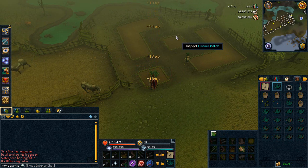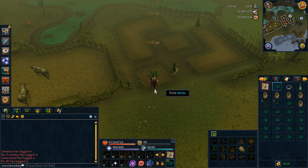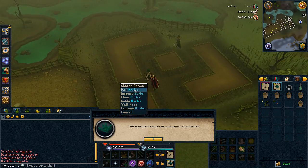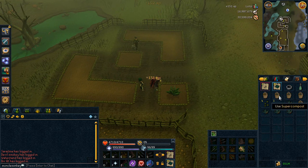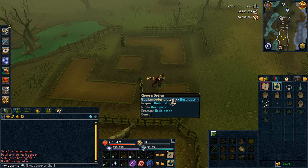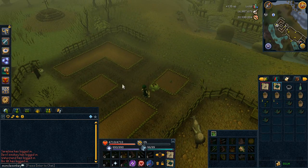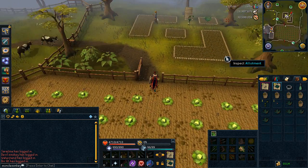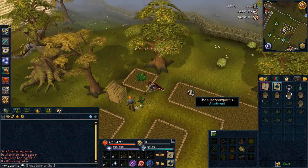I wanted to mention that you can optionally plant marigold or limpwurt seeds in the flower patches while doing herb runs. That's four patches, since you visit four herb patches that each have a flower patch next to them. Bring four marigold seeds and four super compost and plant them in all the flower patches — it gets you an extra 7 to 10K per run. They do die pretty often, and it takes up a lot of inventory space for a relatively small reward, so I personally don't do it.